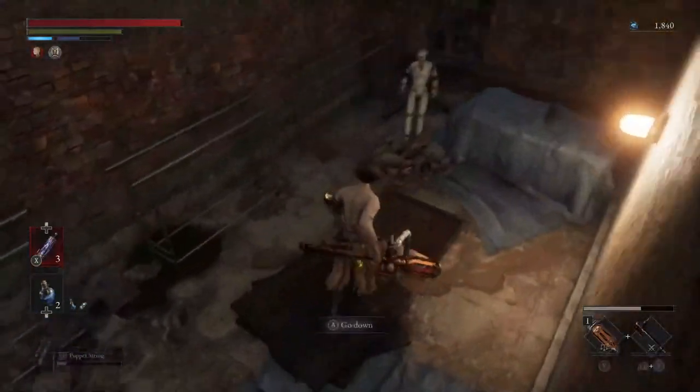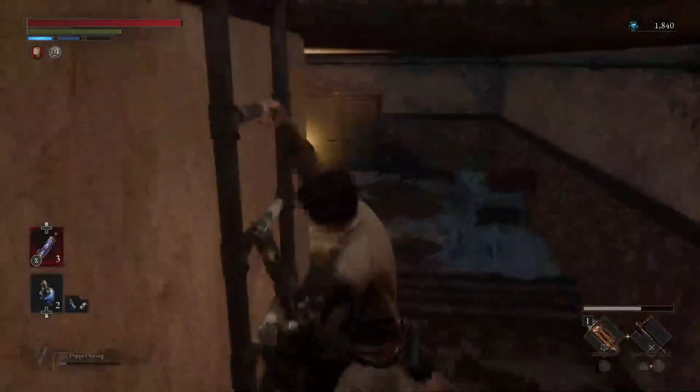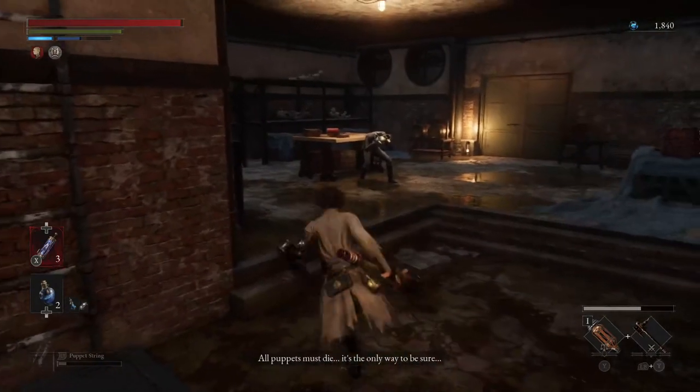Hey everyone, today we are going to be covering the optional mini boss fight, The Survivor. The Survivor is located in the workshop union culvert near the control room.